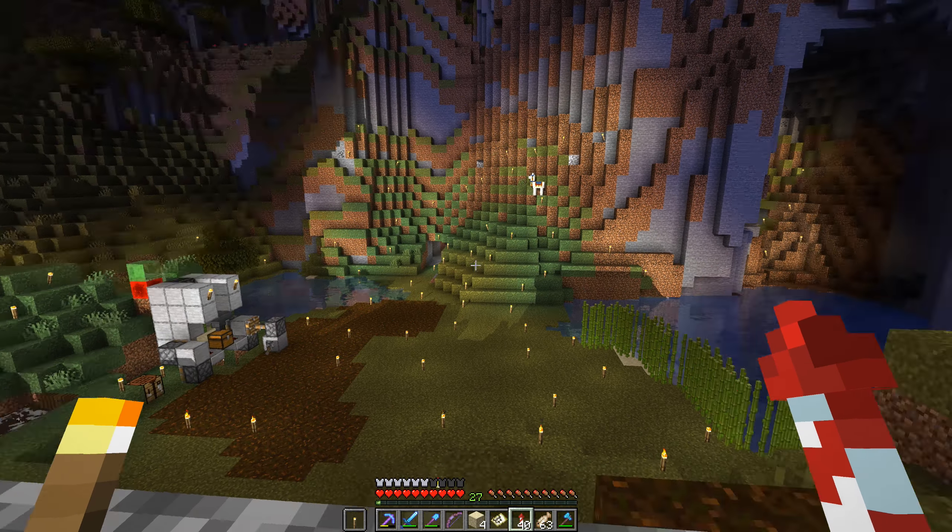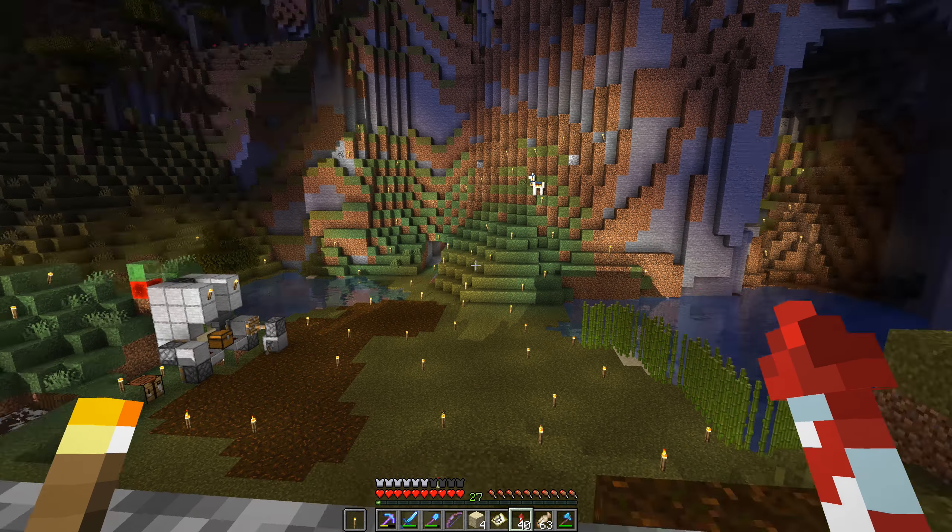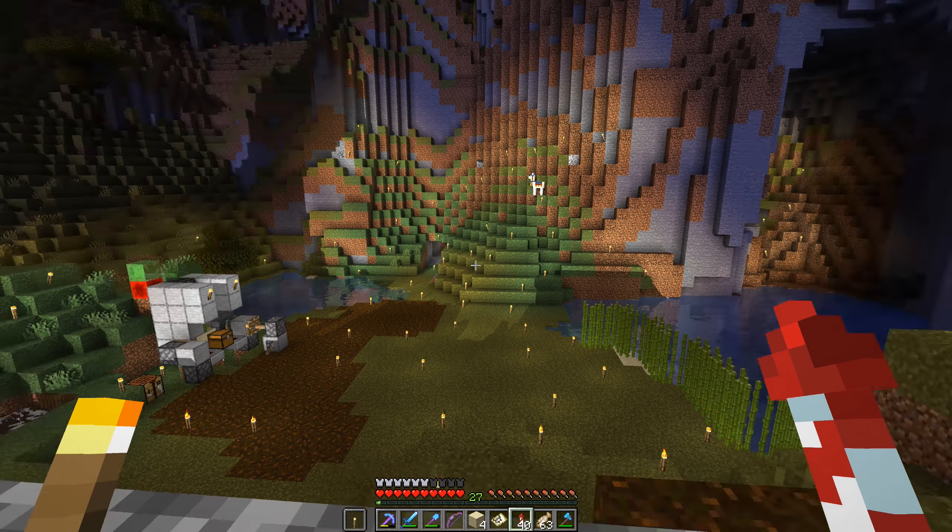We need a bigger house because this house is getting kind of jam-packed full of stuff. I had an idea what I wanted to build but you all know me - it could change at any point. That's gonna do it for today - we went on a treasure hunt, got some cool stuff. Really happy about that Heart of the Sea so we can make a conduit for water breathing. I also realized I need Aqua Affinity on my helmet. Those boots look great - see y'all next time!